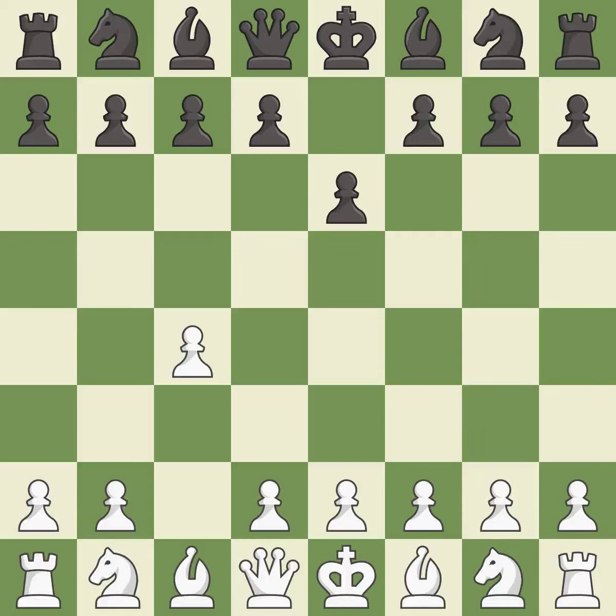e6 prepares the d5 pawn push and allows the dark squared bishop to develop. This develops a knight off its starting square, getting it into the action.